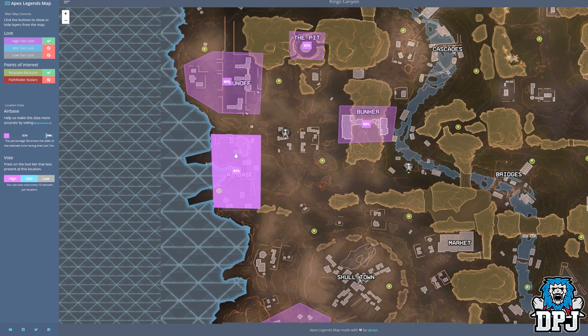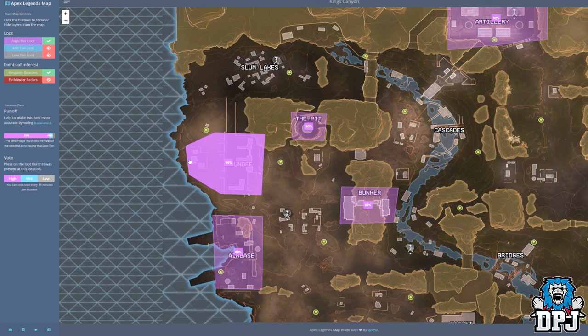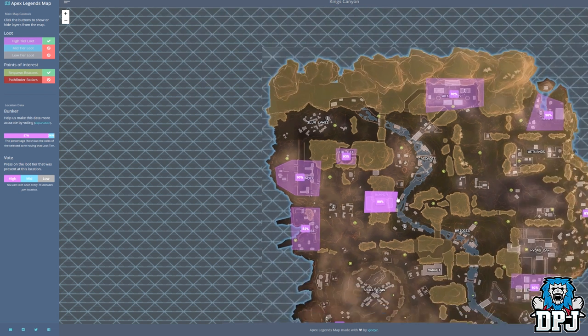North of Fundodrome we have the airbase with an 82% chance of epic loot. North of the airbase is Runoff — 90% chance of epic loot. East of here we have the pit with a 93% chance of epic loot. And finally, the bunker located here has an 88% chance of beholding that epic loot.